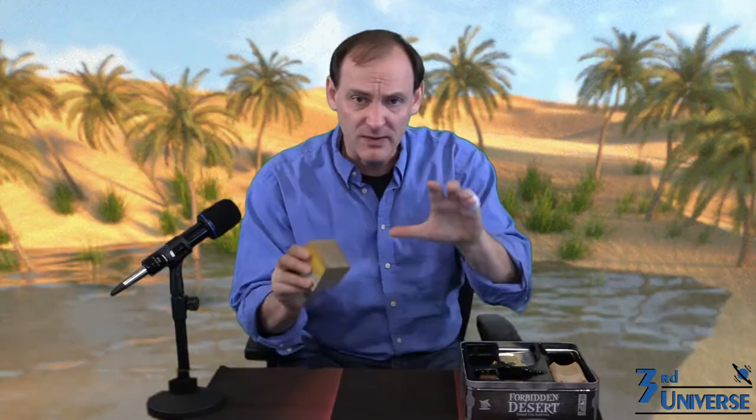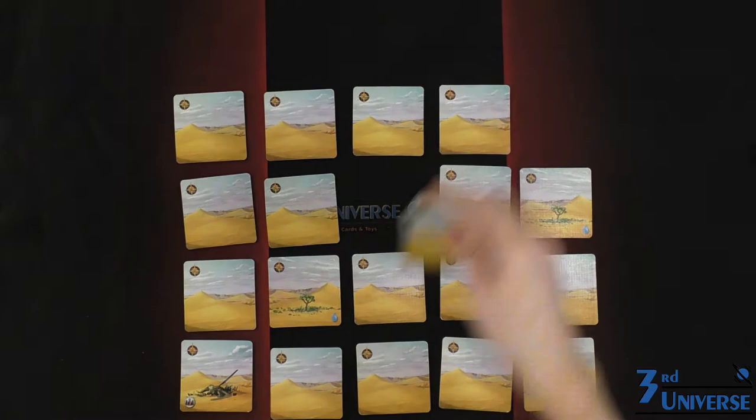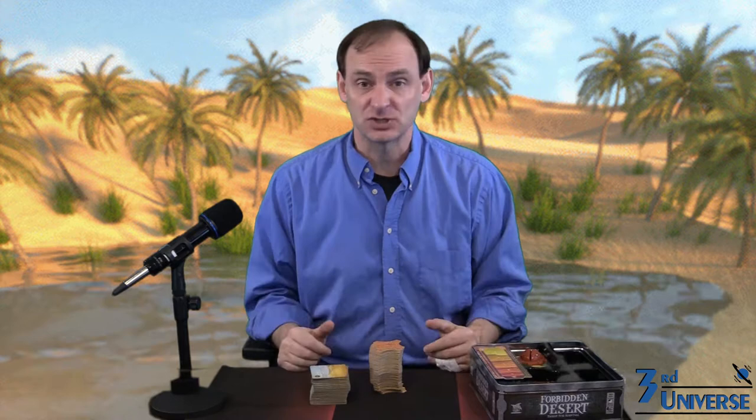But with a combination of ingenuity and teamwork, you can survive. To set up, the first thing you need to do is create the desert. You take these 24 desert tiles, shuffle them up, and lay them out in a 5x5 grid with a hole in the center. Next, take these sand tiles — take eight of them and create a diamond-shaped pattern. Make sure when you lay them down that the X side is face down. Next, you need to create your sandstorm meter. Take the meter and shove it inside of the stand like this, and place one of these little black thingies and mark your level.